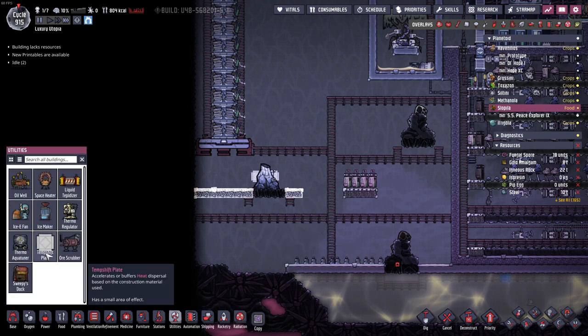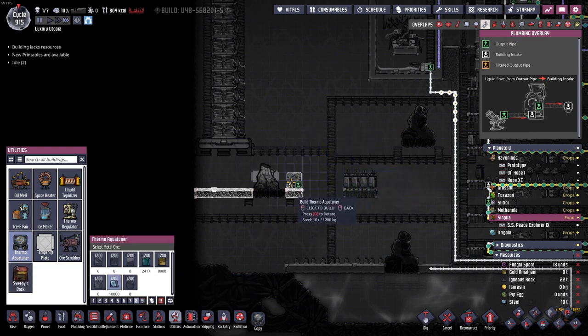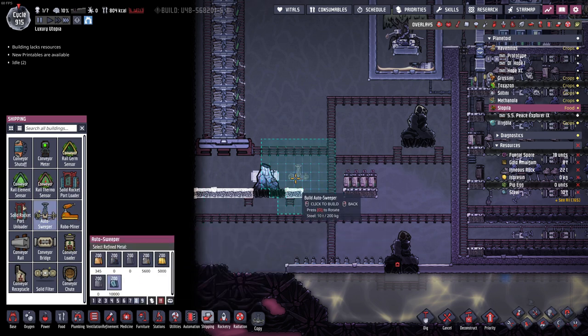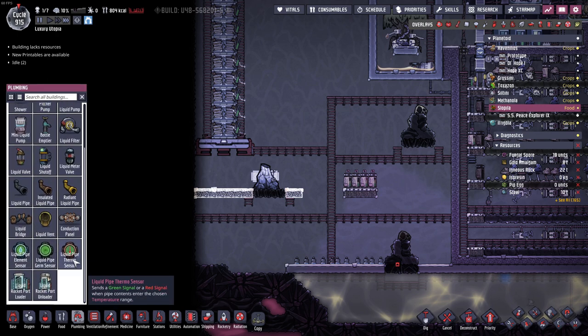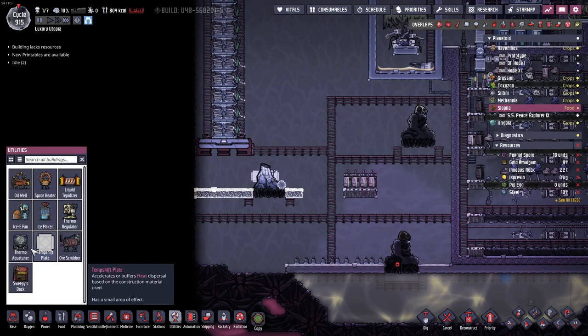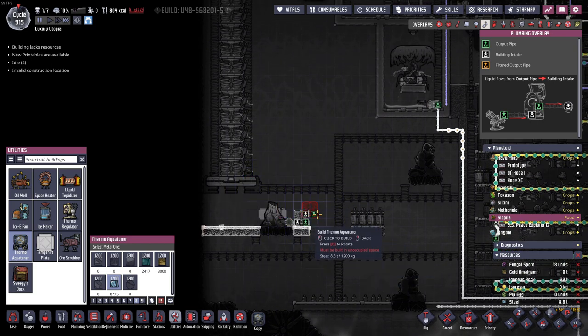Let's put that. We need a sensor also, so we have to put that like here. I'm going to make it on this side. We need an auto-sweeper — it fits here, nice. In plumbing — liquid pipe thermal sensor — it goes here. Make that out of steel. Auto utilities — thermal echo tuner — I'm going to put it here. So that's what's going to cool everything down.